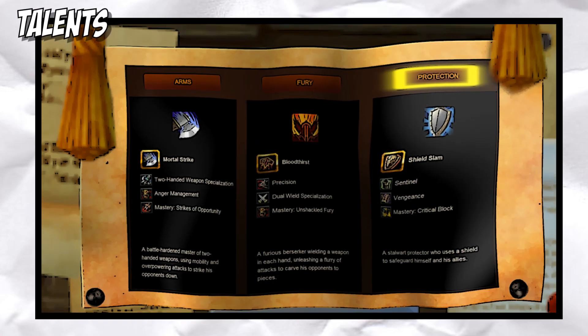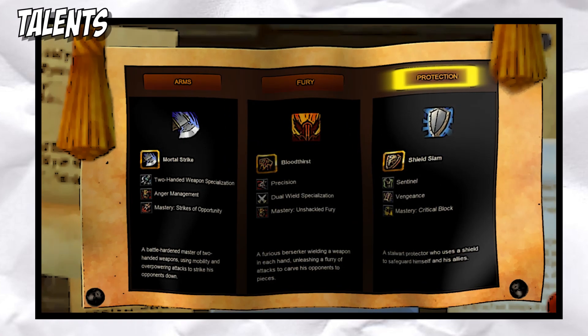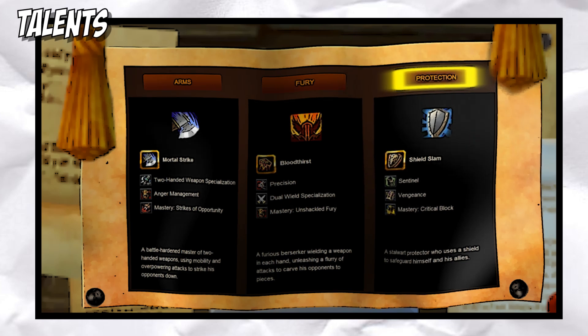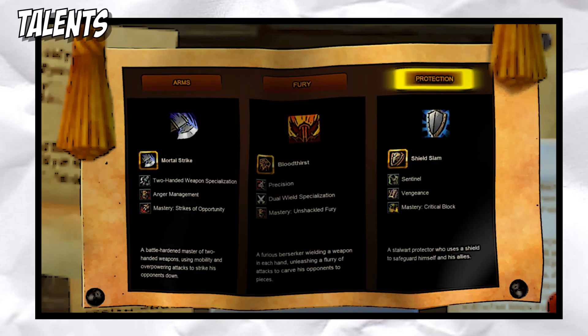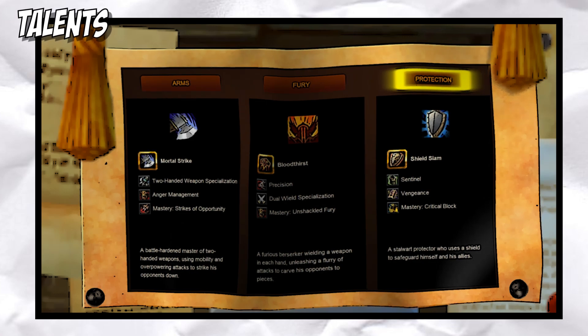First off we'll go over a few must-have talents for tanking in Cataclysm. To start off you must choose Protection as your specialization. This will unlock Sentinel, Vengeance, and Critical Block abilities, and allow you to begin putting talent points into the Protection tree.